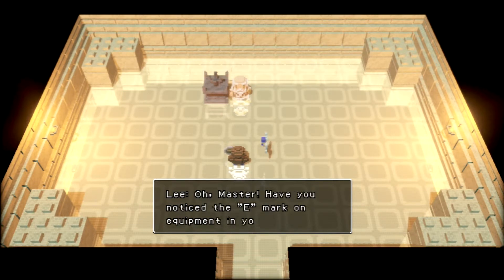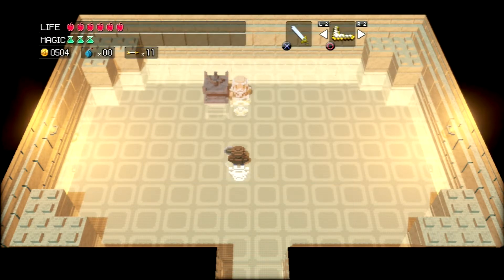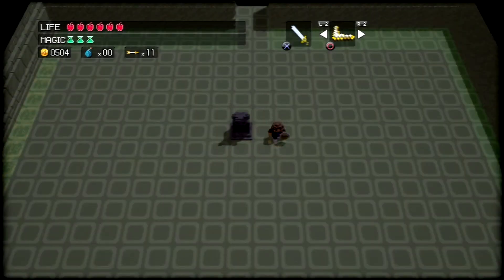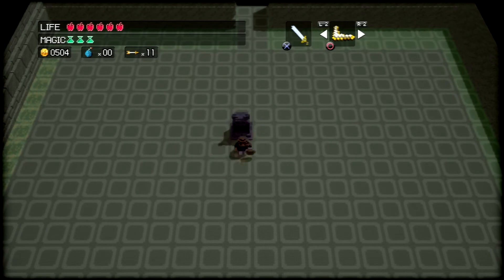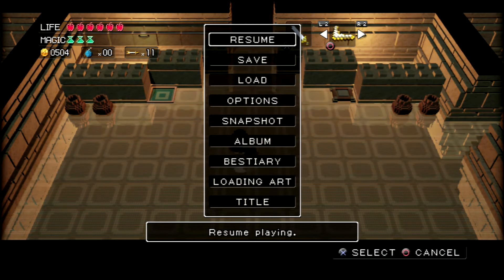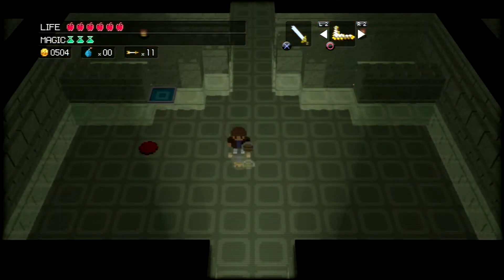Master, have you noticed the E mark on the equipment in your menu? You can press the square button to equip or remove these items from your item reel. You want to be efficient when you use L2 or R2 to cycle through items. Try removing items you don't typically use for faster cycling. A rather handy hint — if you can't use the magic, it has an X on it. You can press X at this to revive the boss. You don't get anything special for actually trying to beat him again, but you will actually want to come back later. You have a bestiary to view booked foes in the pause menu, and you'll actually be getting a weapon that's a book coming up.